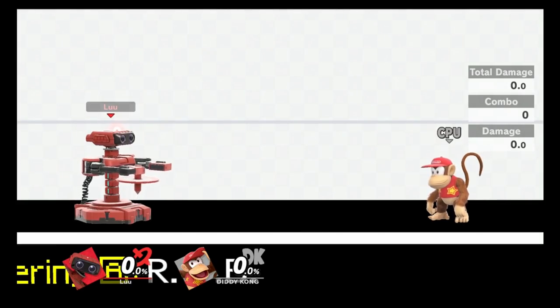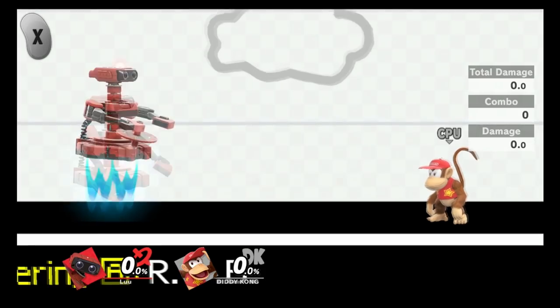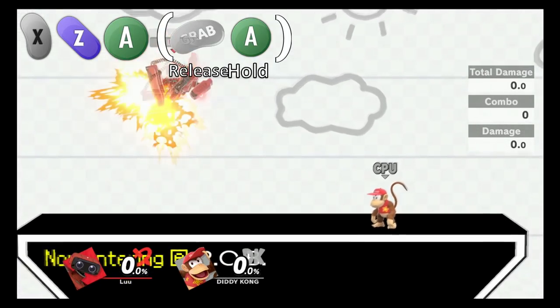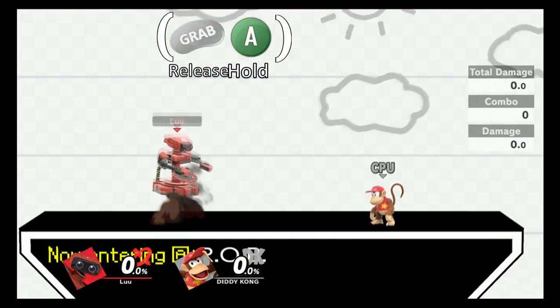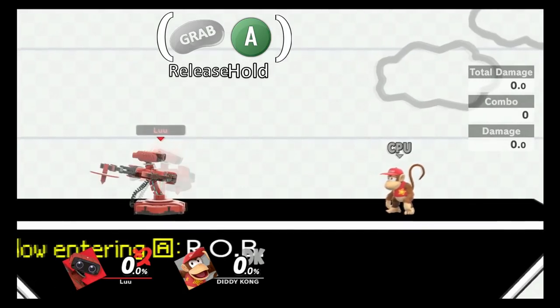You can do the grab buffer input almost as early as you want. For instance, ROB's nair is a very slow aerial attack, so I can Z-drop nair and tap grab and the A button literally at the beginning of the move, release grab straight away whilst holding the A button, and jab will still come out.